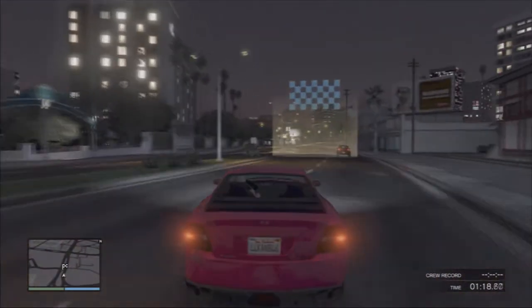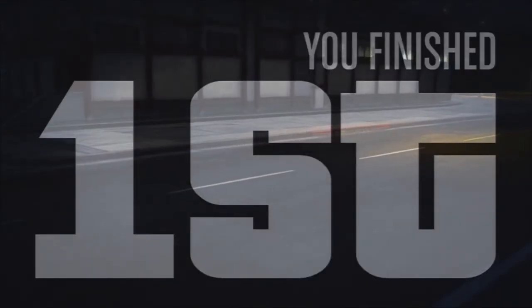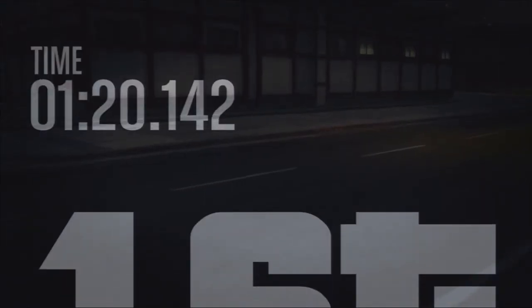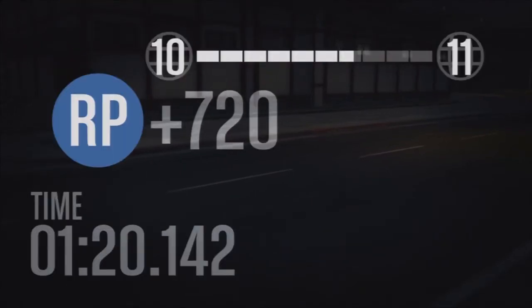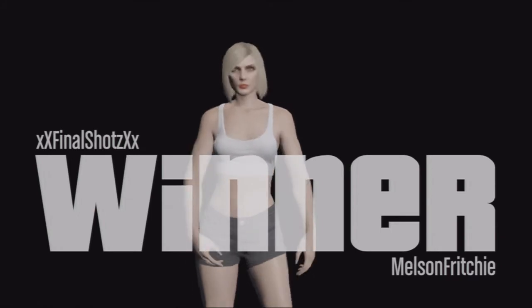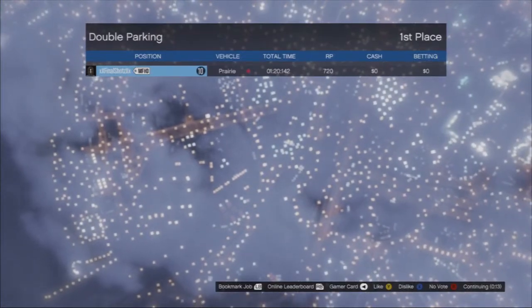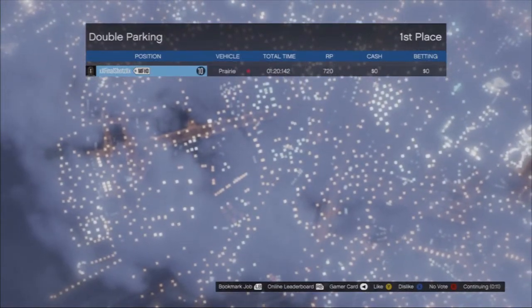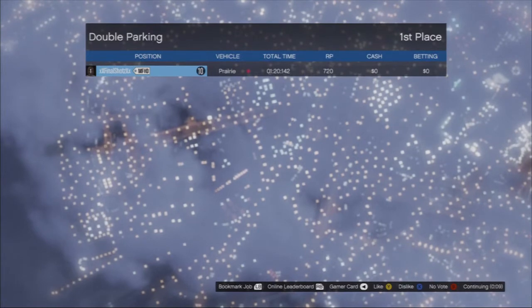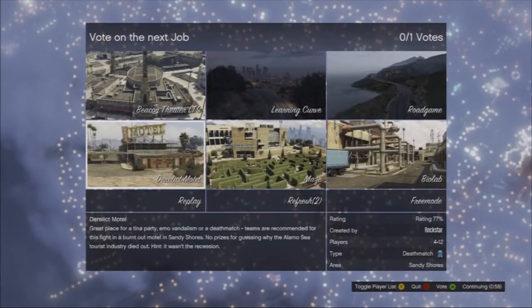My time was one minute seventy seconds, coming in first place. Then it brings me to the results screen - I just got 720 RP points. Honestly, that's the easiest thing you can possibly do. So if you just want to level up quickly and get to like level fifteen to unlock that nine-thousand-dollar mission, I recommend just racing against yourself.